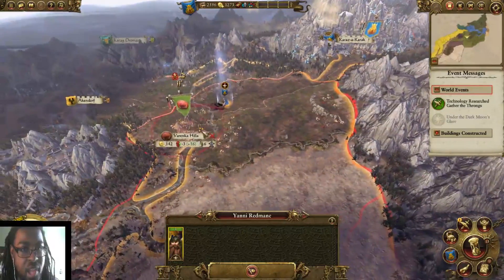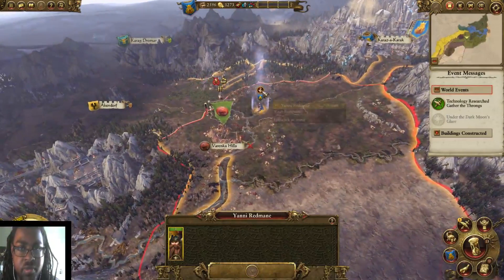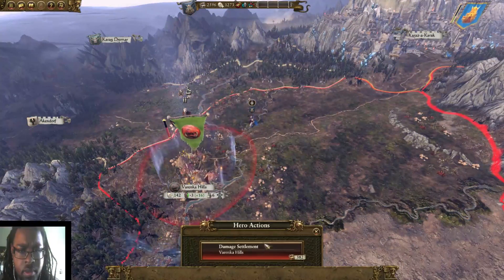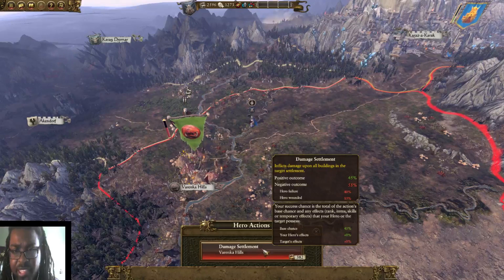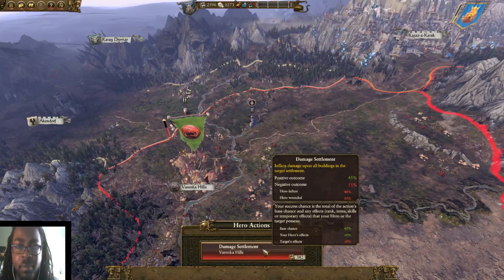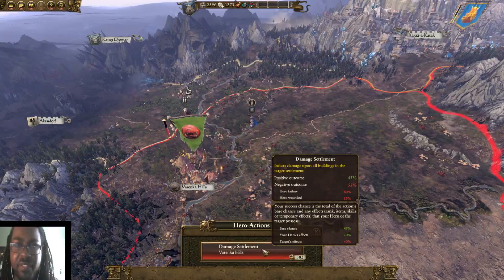He's still out here watching. We'll do this to show you what you can do with your heroes when you get them. He's going to attack the defenses of the settlement — there's a 45% chance of a good outcome, 55% chance of a negative. It's almost a coin flip. Hero failure really isn't that big of a thing, but hero wounded is. On that 15% chance if he fails, he's going to be removed from all action for quite a few turns. We're going to do it anyhow, just to show you.